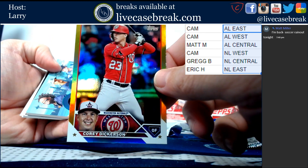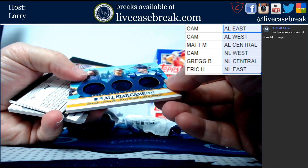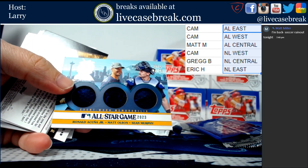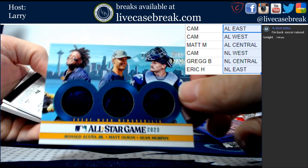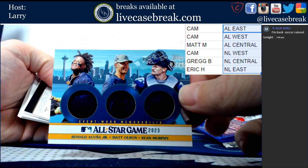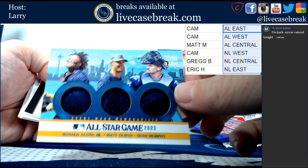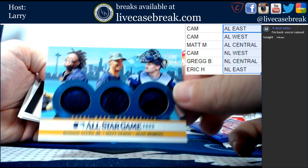Yeah, this is a randomizer. Clay Dickerson gold floorboard. And then Matt Olsen - I think they're all NL East, Acuna, all Braves. So there you go. Acuna, Olson, Murphy out of 25, game-used All-Star game patches. Going to Eric - nice card, buddy.